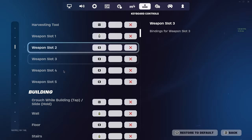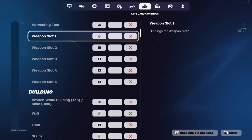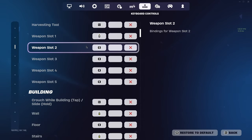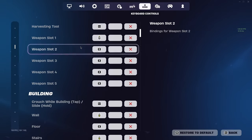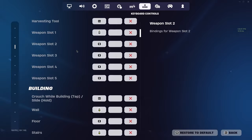Weapon slots — this is where it gets a little bit funky for me, but I find it personally super easy. Weapon slot 1 is scroll wheel up. Weapon slot 2 is Q. That way I have my shotgun — I can just scroll wheel up on my mouse, and then Q is right there next to W as well.